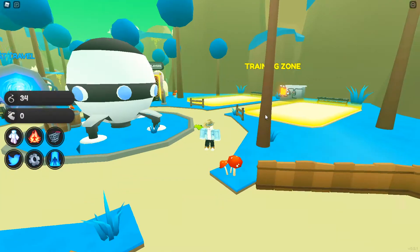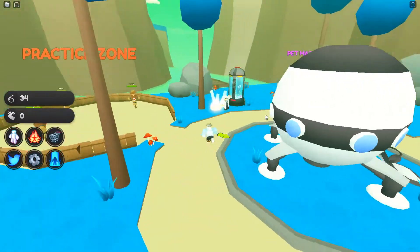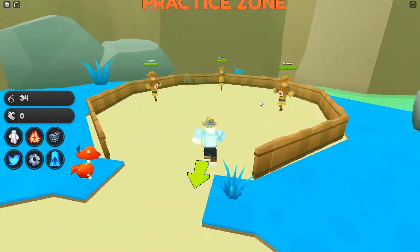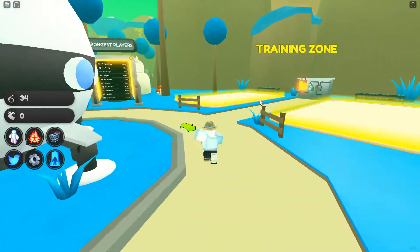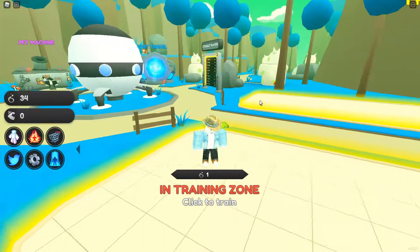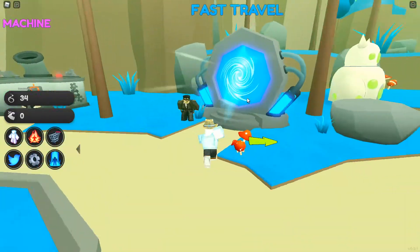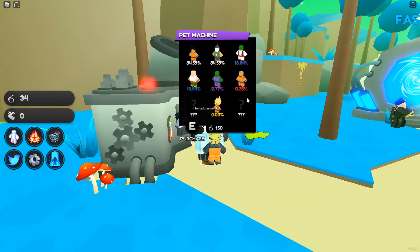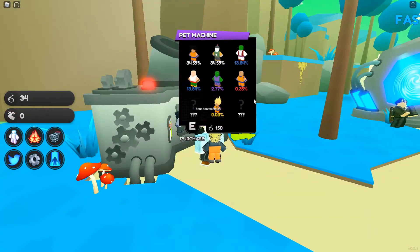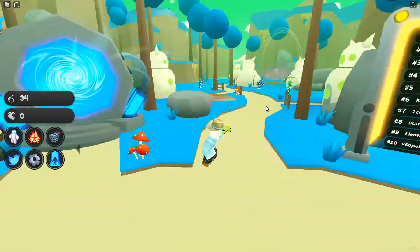Here's the world we spawned in — it looks like Namek from Dragon Ball Z. We got a practice zone, a training zone, leaderboards, fast travel, teleport to other worlds, and of course the pet machine.